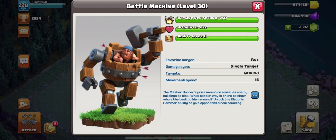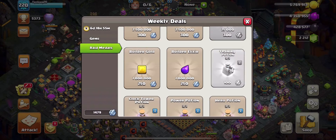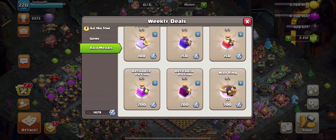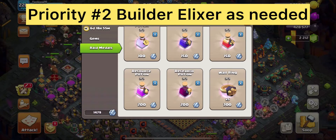If you do not have your sixth builder, then getting your sixth builder is going to be of primo importance. So using your Raid Metals on the Clock Tower potion is of uber importance. Additionally, there is also the option to get builder Elixir as needed, because the builder base economy is limited and you will need Elixir from time to time to upgrade your battle machine. So number one on the priority list: get your sixth builder by getting the Clock Tower potion and builder Elixir as needed.